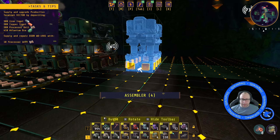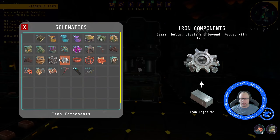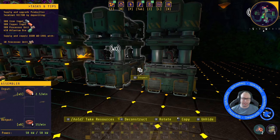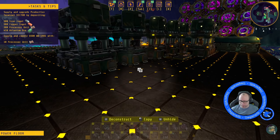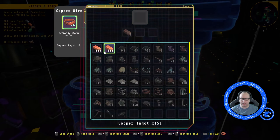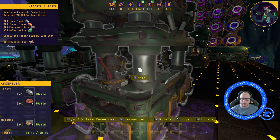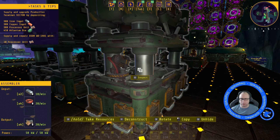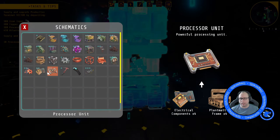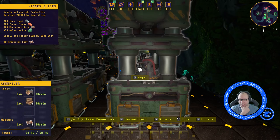So we need to put down a couple of these to make copper wire — these need to make copper wire, which will make 15 each, which makes 30. It's not going to be enough. Let's put another one of these down. So this needs to make electrical components. How many does that make? Well, it makes 20 a minute. But then how many does this need? This needs 30 a minute, not 20 a minute.